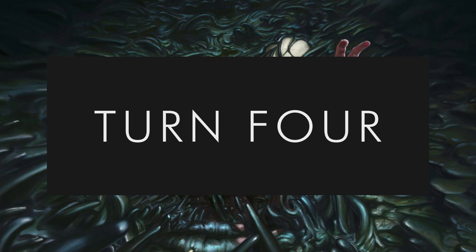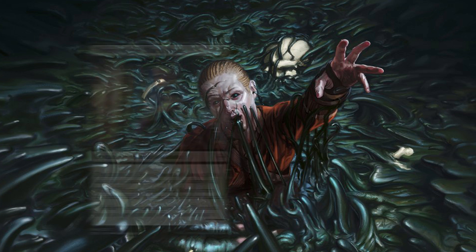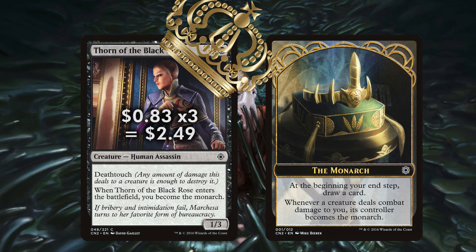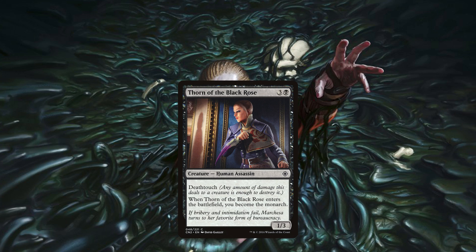Turn four, our choice of drops are either Pestilence or the Dark Confidant of Pauper, Thorn of the Black Rose. I love both these cards so much. Thorn of the Black Rose makes us the Monarch, and hopefully at this point in the game we've kept our opponent's creatures in the graveyard, meaning we are likely able to retain the crown. Assuming we do, drawing two cards per turn instead of one is another tempo play, which will quickly lock down games as we draw more removal answers to just about anything our opponent might try. Best of all, the Thorn has Deathtouch, so if they do land a creature and try to swing in with anything, it can serve as a body for blocking and removal as well. I love this card.